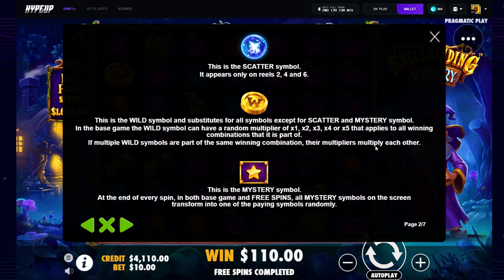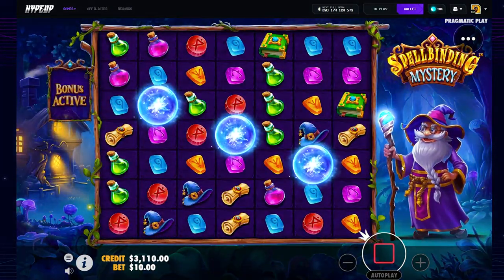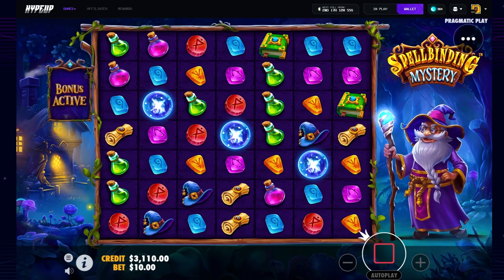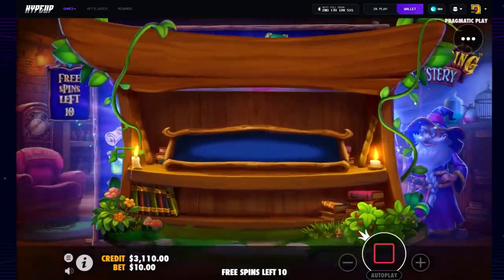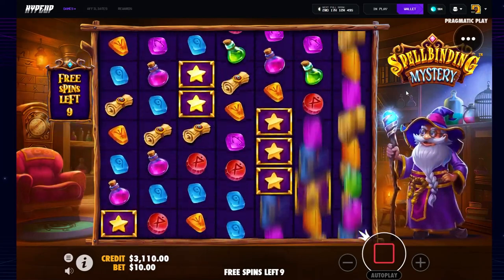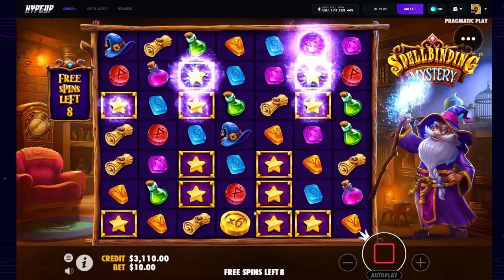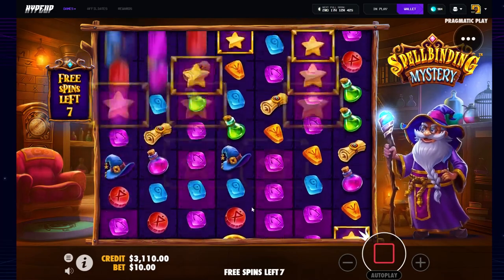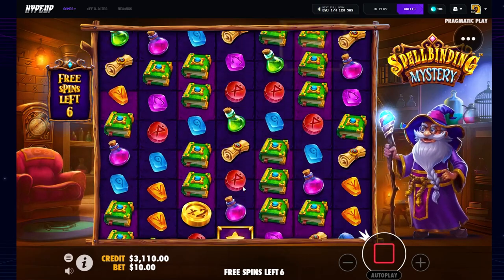The multipliers multiply each other — so a 10 times a 6 is a 60x. Let's see if we can get that on recording today. It doesn't just add up, it multiplies. So a 6x and a 10x together is a 60x — that's nuts to think about if we managed to hit that.